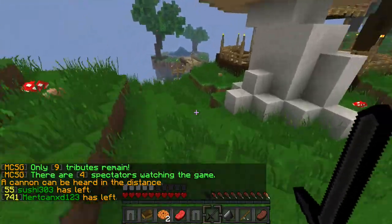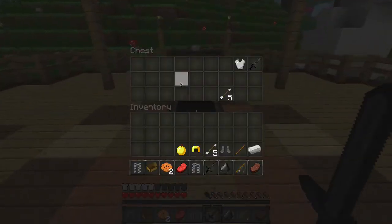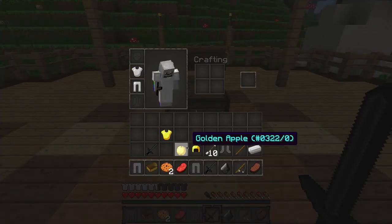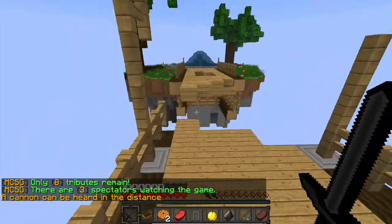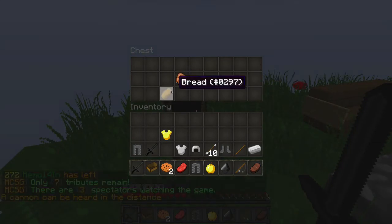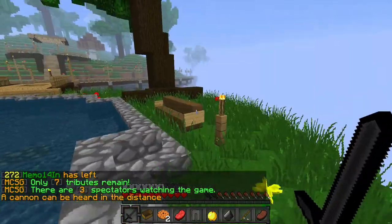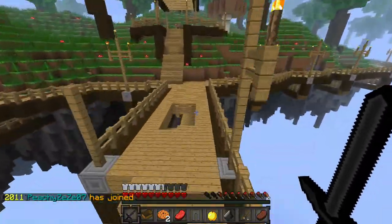After that, you're gonna head over here and run up these stairs. Grab this tier 2 — that's actually a pretty nice tier 2 right there. Then you're gonna go over here, be careful, and jump over that bridge and grab this chest over here, which is also a tier 2. They're in such close proximity, I don't even know how that's legal.